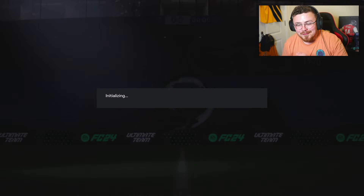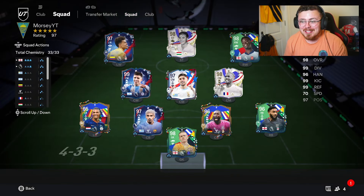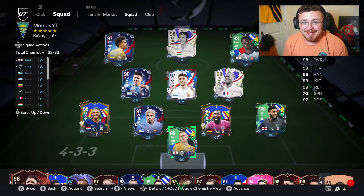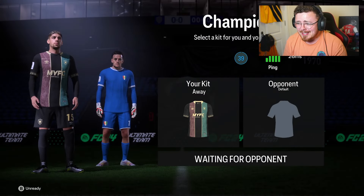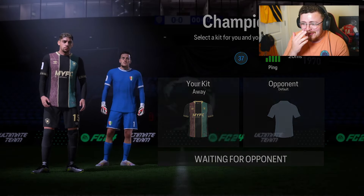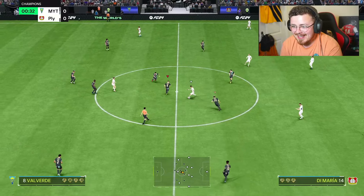By the way, EA have finally dropped some more XP, so tonight I might have a review out for Udogi, which is another left back in the season pass. I'll let you guys know — keep an eye out for that one, he looks unbelievable. Alright, in we go — Nathan Ake time, left back, game number one.